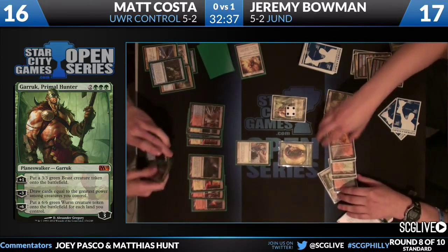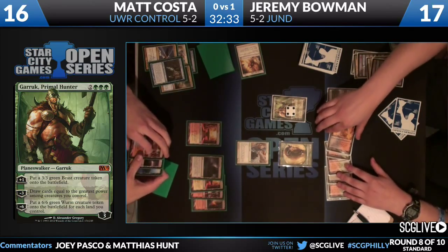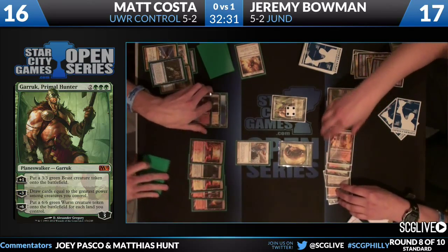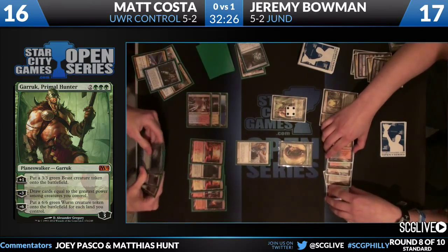Garruk Primal Hunter comes down and makes a beast token for Jeremy. No counterspell from Matt, but there is a Restoration Angel. Matt is going to have to remove Garruk by hitting it with Restoration Angel - not the preferred way of getting rid of it, as a lot of three-three beasts are going to be made.